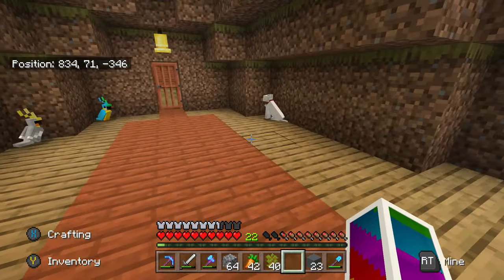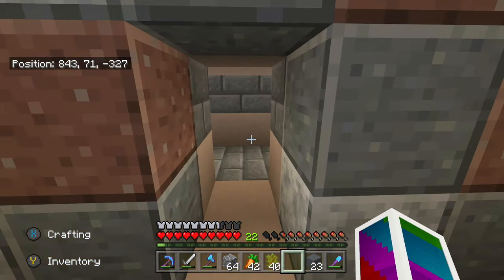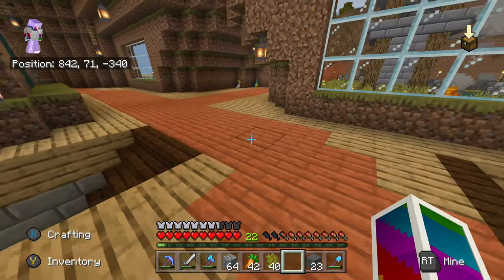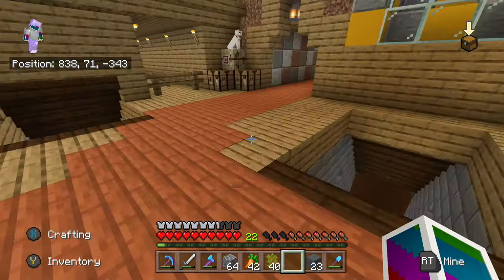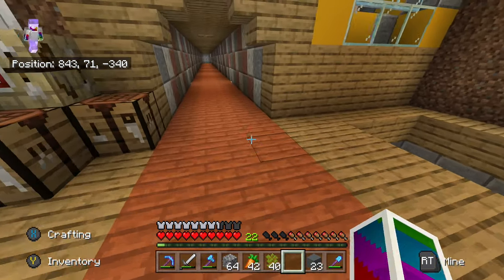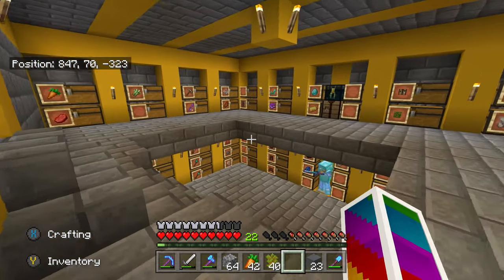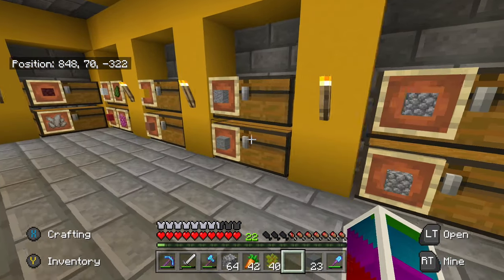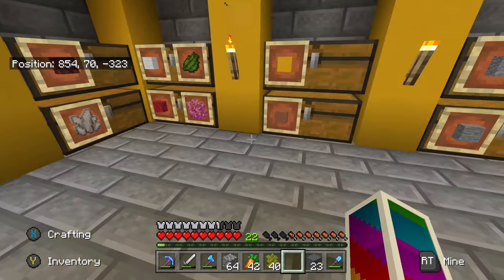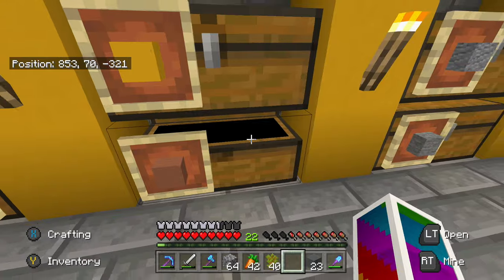We are building our grand library today. Quick update before we get into that — I had to renovate our storage room because I needed more storage. A couple episodes ago, around episode 10, we had to upgrade it once more, and I just did it again because we were running out of room. This is what it looks like now — two floors, a lot more storage. We have cobble, wool in this chest, coral in this chest, concrete, terracotta, stuff like that.